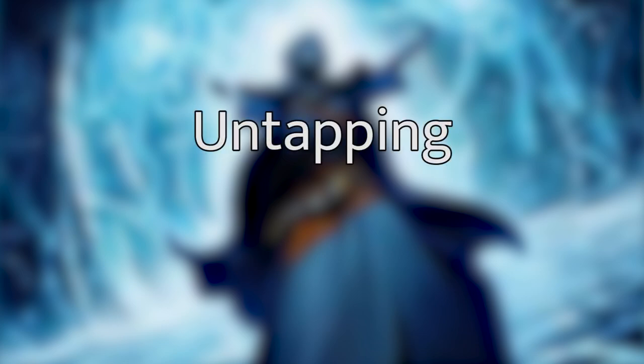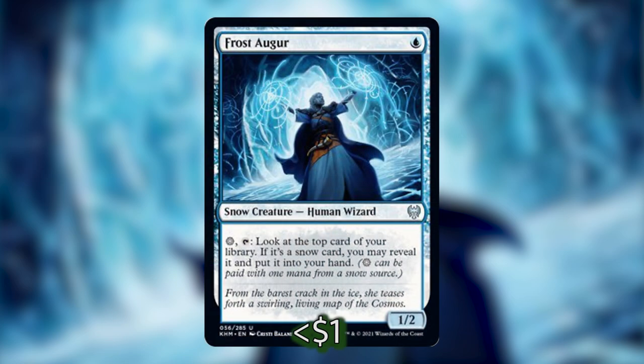The first exploit we are going to have with Jorn is things that untap — specifically snow things that untap and give us extra value because they can tap again. There are just a couple of these, but the common theme is that you can tap them to get some sort of benefit, and then if you attack with Jorn you can untap them and tap them again for the same benefit in the same turn, effectively doubling the effects. Let's start with Frost Auger: you can pay a snow mana and tap it to look at the top card of your library; if it's a snow card you may reveal it and put it into your hand.